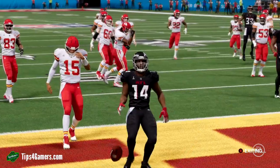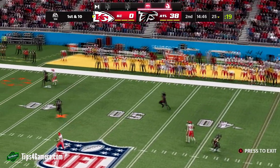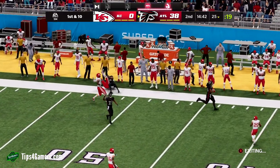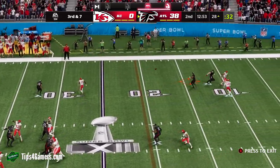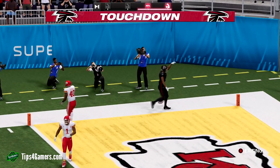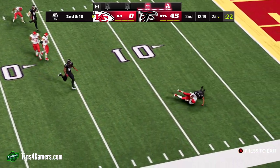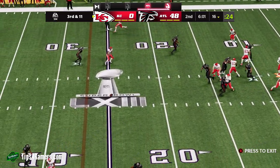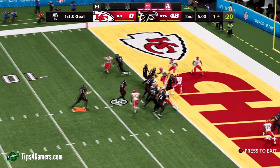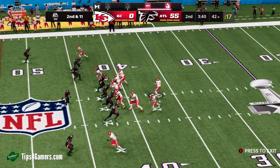Watching the game play out — slow simulation — is the easiest type to win when your team is decent or you have the right players, playbooks, and schemes. Our recommended playbooks and schemes for simulation will pop up in the top right corner of your screen. You will need those playbooks and schemes to dominate the way we're dominating in this video. Slow simulation is going to be the best type of simulation, and we'll touch on this more later.